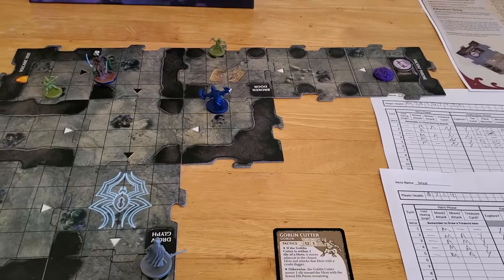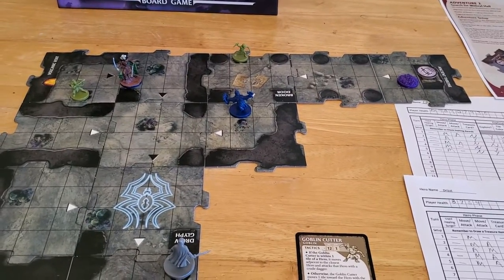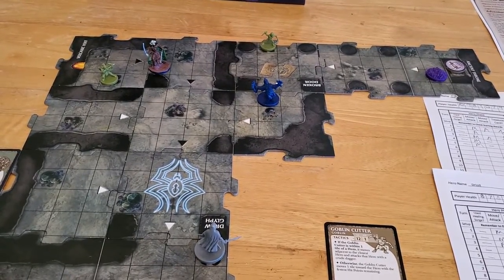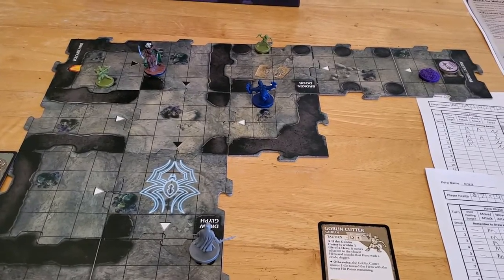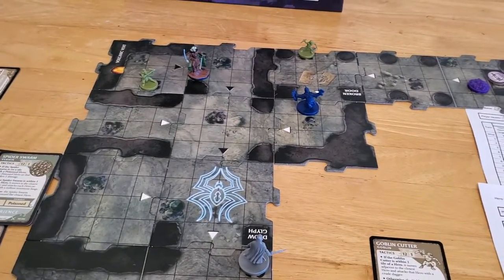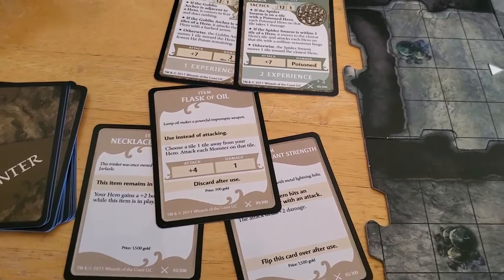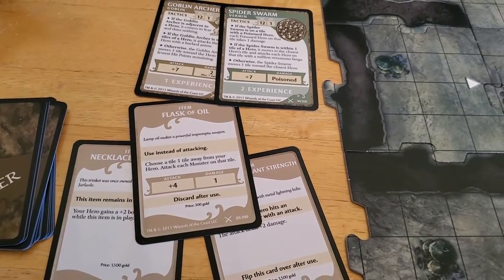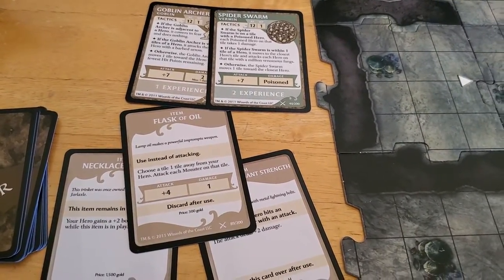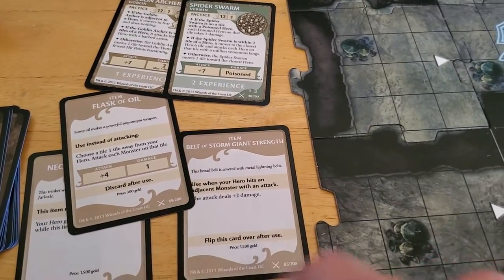We don't need to explore anymore, although we'll have a Forced Encounter pretty much every turn now. I think we just want to start picking off monsters, but we also need to move towards the Ancient Throne. Drizzt has a movement of nine — seven plus two. He also has a Flask of Oil, which I could use instead of attacking for a ranged attack against the Goblin Archer, but I only have a plus four. We'll save that for Artemis.